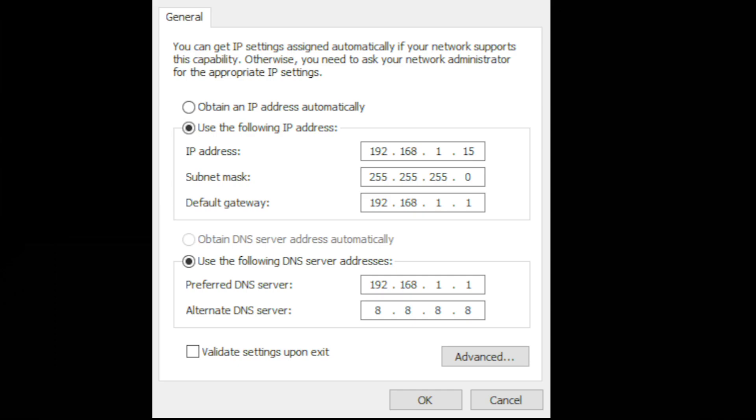For subnet mask, enter 255.255.255.0, and for default gateway put in your router's new IP address of 192.168.1.1. When you specify the IP address you'll also need to specify your DNS servers. For the preferred DNS, also put in your default gateway, and for the alternate or secondary DNS I just put in Google's public DNS servers.